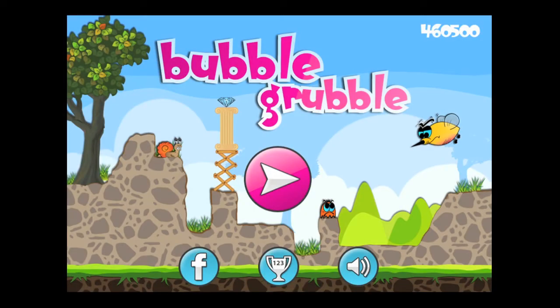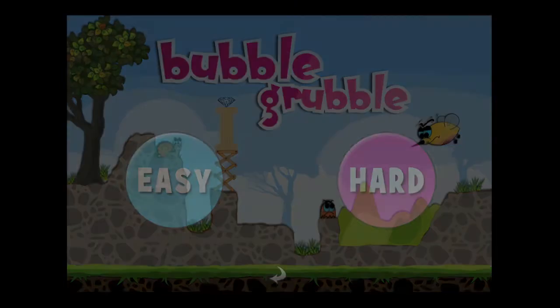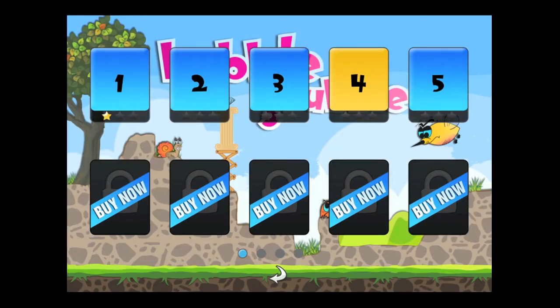CrazyMikesApps.com with an iPhone app demo for Bubble Grubble by Fan Studio. This free iPhone game challenges your mothering ability to feed your baby birds through 80 levels and two difficulty modes, using only bubbles, stones, and bombs. To get into the action of this indie game, tap on the big pink button and select easy or hard difficulty settings.